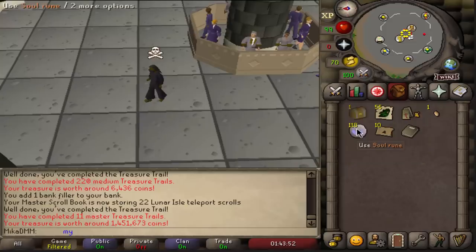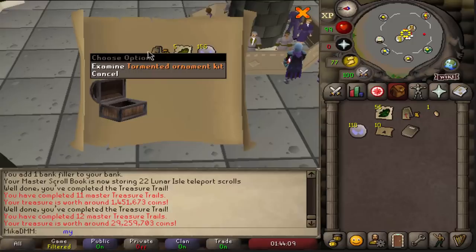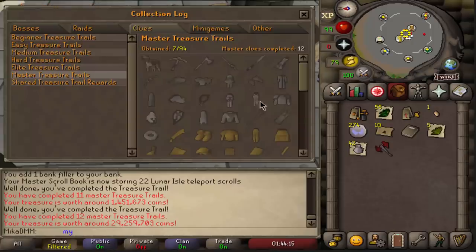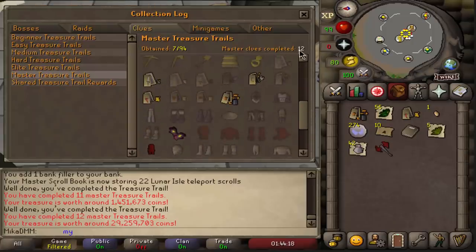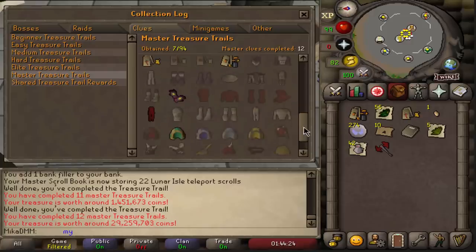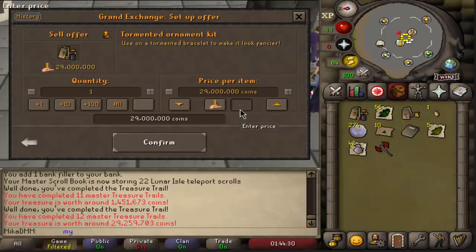One more master - please give me a mimic. Look at this. Holy shit. This is impossible. There is no way this is actually happening. Oh my god. 30 mil! There is no way though. Like it cannot be real. Look - I've opened 12 master clue scrolls and I've gotten dragon defender, Bandos godsword ornament, tournament ornament, torture ornament. I'll sell it for 28 mil, I guess. Insta sell. I'll sell this one for 1.2 mil.